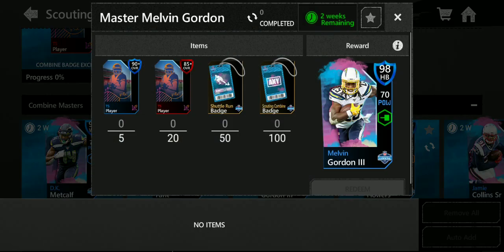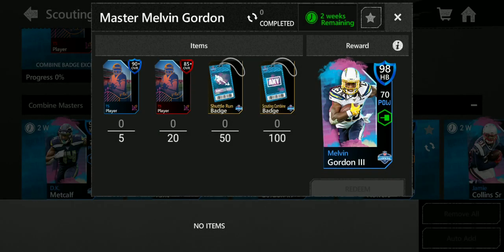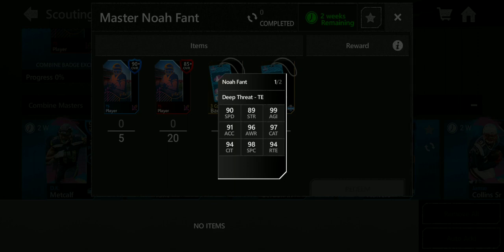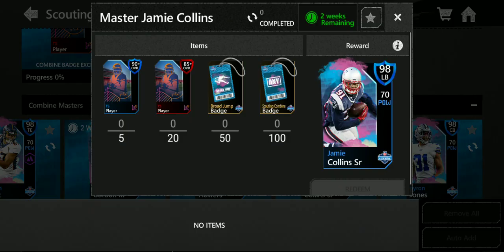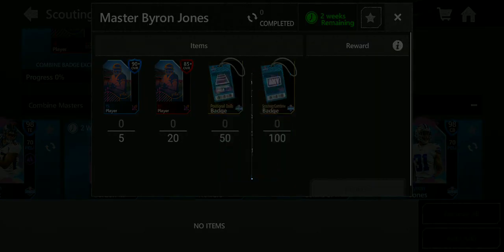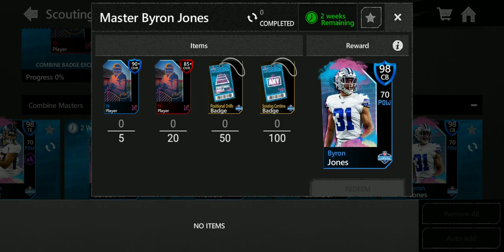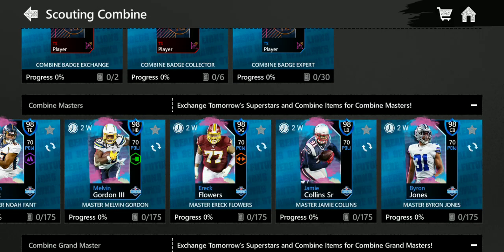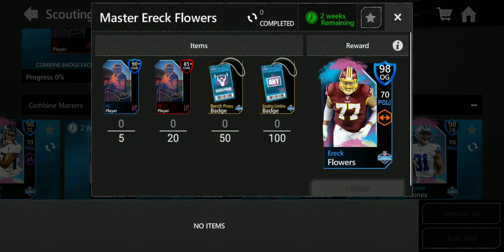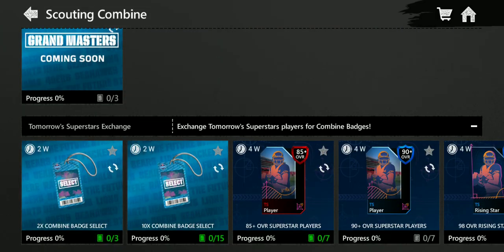Melvin Gordon is a 98 overall with 91 speed, decent carries, but only 93 truck — not a good card. The wide receiver has 90 speed, 97 catch, and 94 catch in traffic — probably the second best player. Jamie Collins has 94 zone coverage and 87 speed — a solid linebacker. Byron Jones has 95 man, 98 zone, and 96 speed, which is actually better than most good Team of the Year cards. Eric Flowers is an offensive lineman, and alignment stats don't matter much.